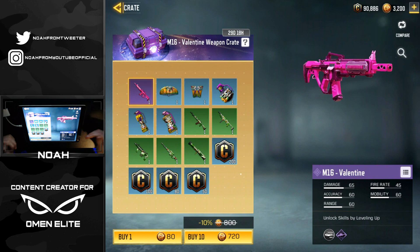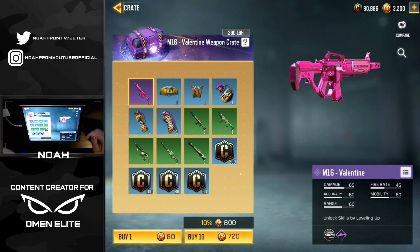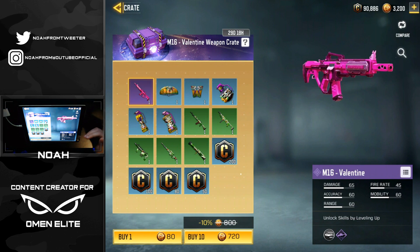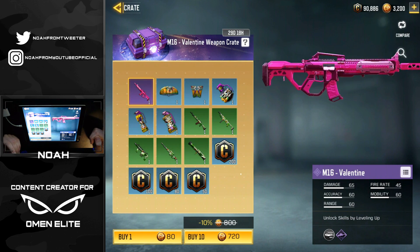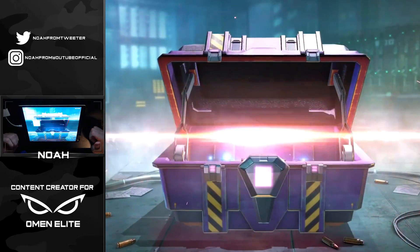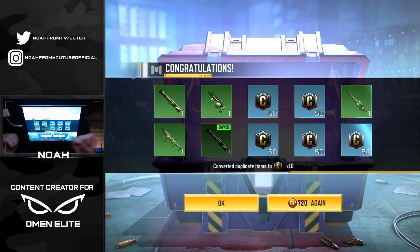The M16 Valentine is essentially a super vibrant bright pink M16. Of course, because it's an epic version it's going to have a custom iron sight, and I'm super excited to see what that looks like. These weapon crates cost 720 CP per 10 pulls, so we're gonna get right into it. Here we go with our first set of 10 — let's have some good luck.